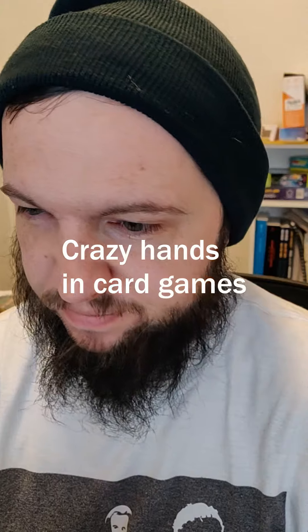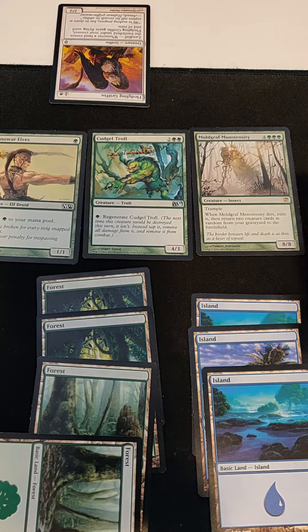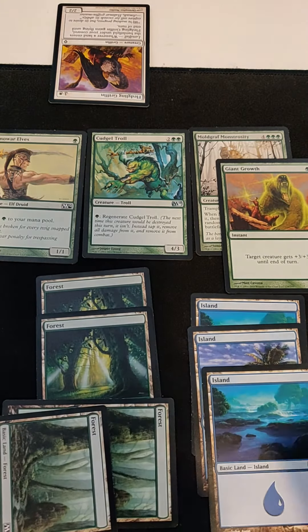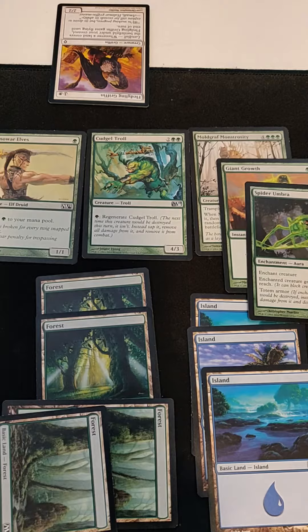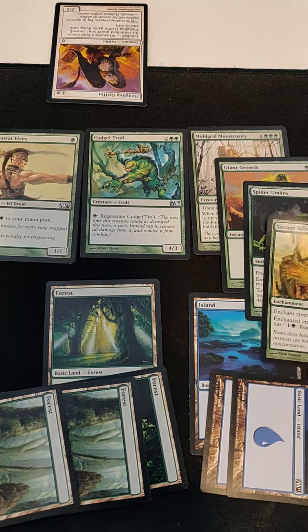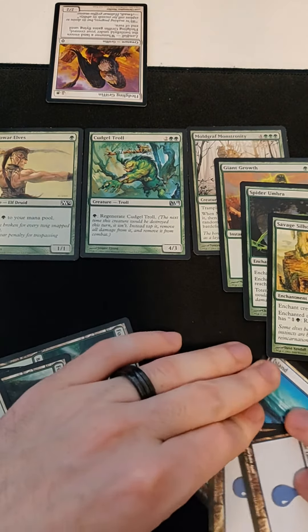Well, this should be it. I've been toying with you until now and you have no cards in your hand — it was all for this moment. I tap one and play Giant Growth making my monstrosity an 11/11. I tap one and play Spider Umbra bringing it to 12/12 with reach. I tap three and play Savage Silhouette bringing it to 14/14 with regenerate.